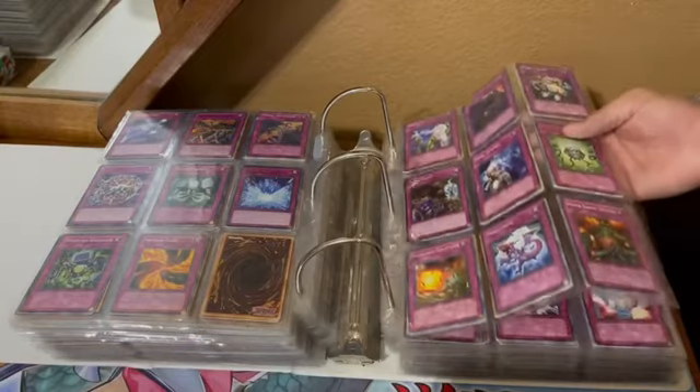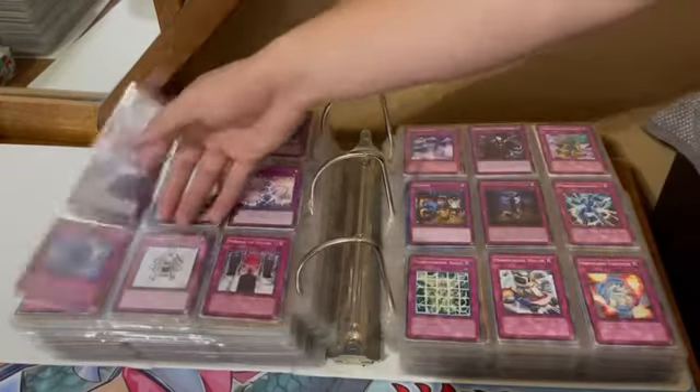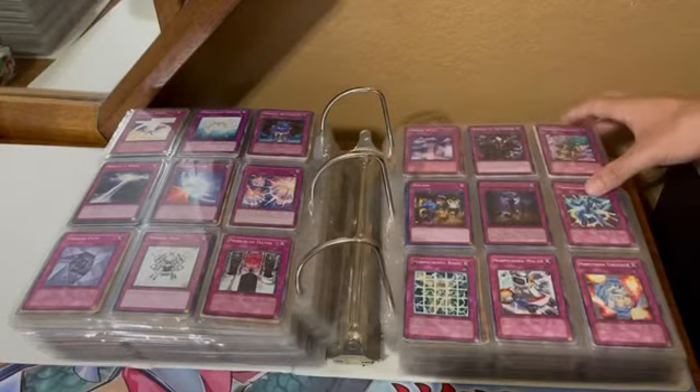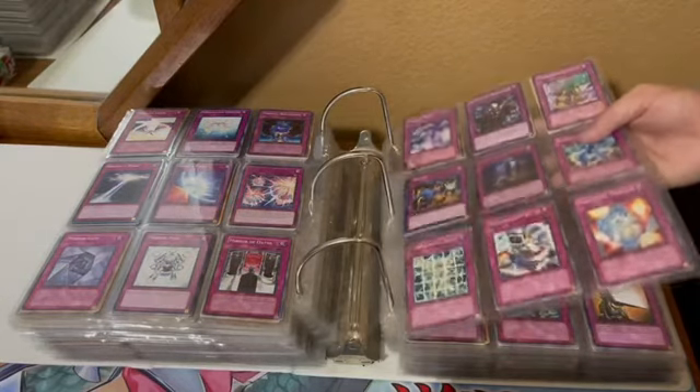Memory of an Adversary, Metaverse, Mind Over Matter, Miraculous Descent, Mirror Force, Mirror Force Launcher. Mistake — it's always a good trap.